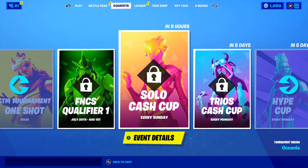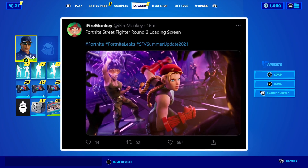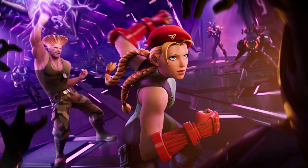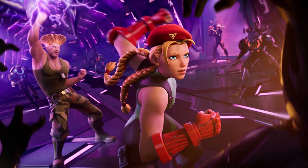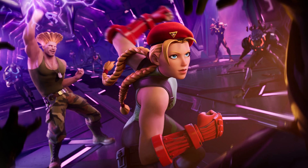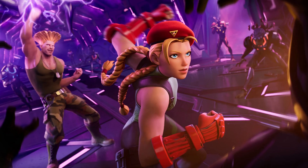Also, we're getting a loading screen for the Street Fighter skins, and the loading screen looks insane. If we take a look at the tweet from FireMonkey, it says 'Fortnite Street Fighter Round 2 loading screen.' Take a look at that loading screen right there — that is the brand new Street Fighter loading screen here inside of Fortnite. In the loading screen, we can see the Kami and Ghoul skins — Kami in the front with the fist out looking super cool, and the other Street Fighter skin in the back.